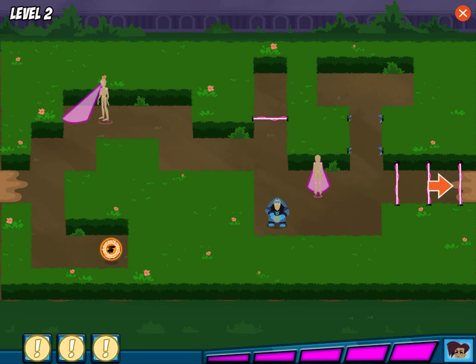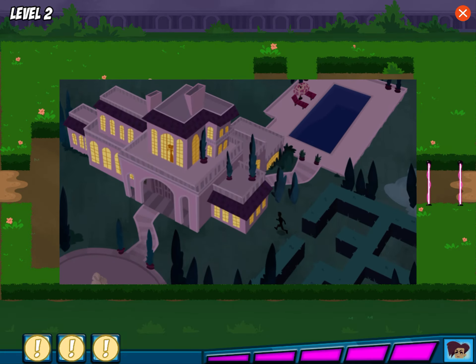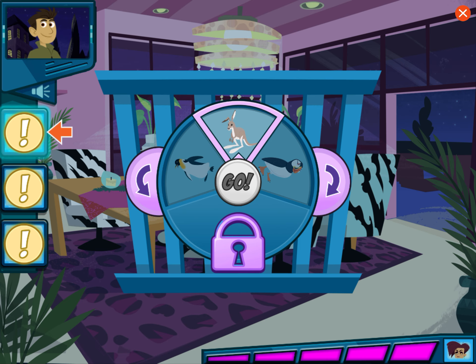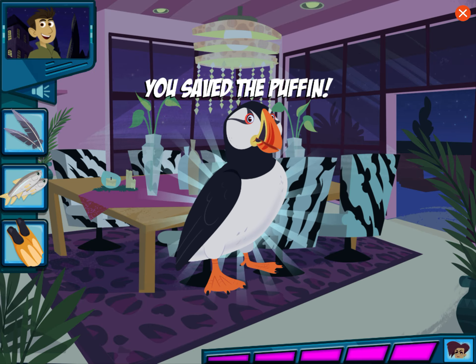We got all the clues! Now go to the mansion and save that baby animal. Guess which animal is in the cage by revealing the clue. This animal has webbed feet. This animal can hold more than 12 little fish in his beak all at once. This animal has feathers. We did it!